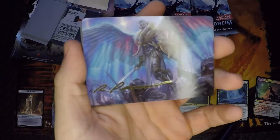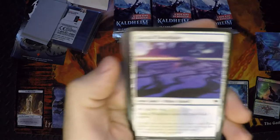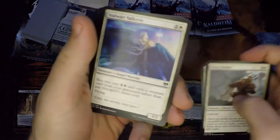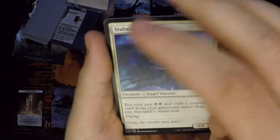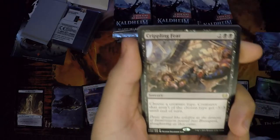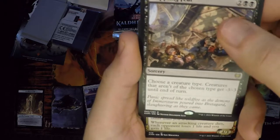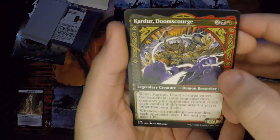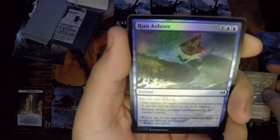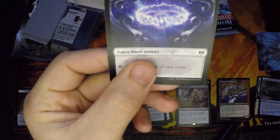On to pack number two. We'll put those cool ones separate. Got our dual land. Going through six commons, then we hit our rare — and we get a double rare pack! Alt card: Kardur Doomscourge. It's cool. Foil: Run Ashore. Token: Replicating Ring.